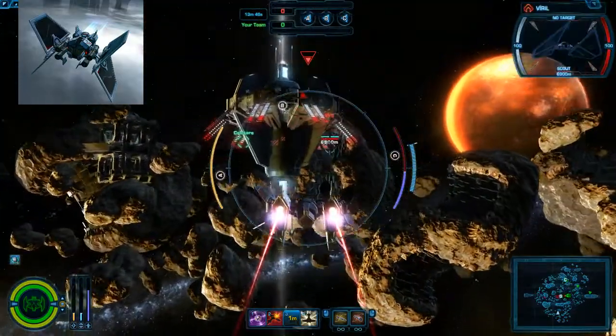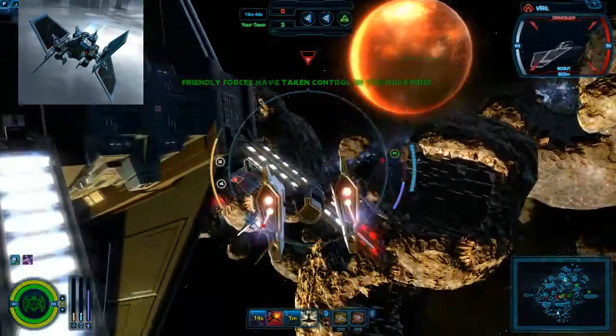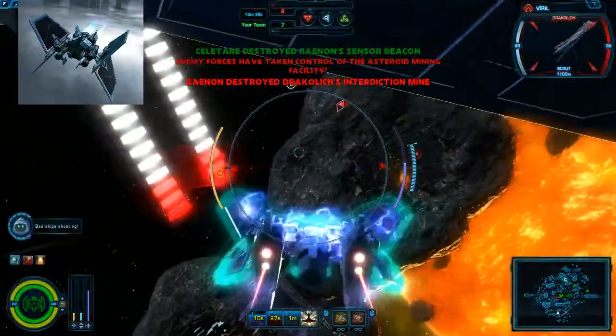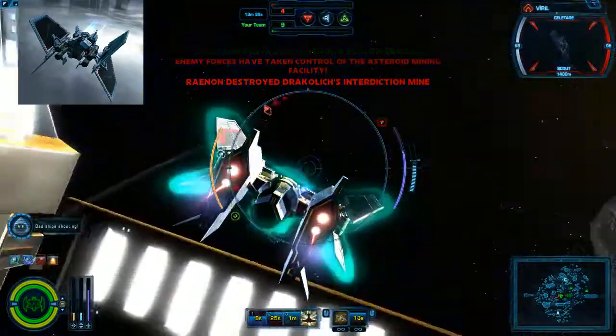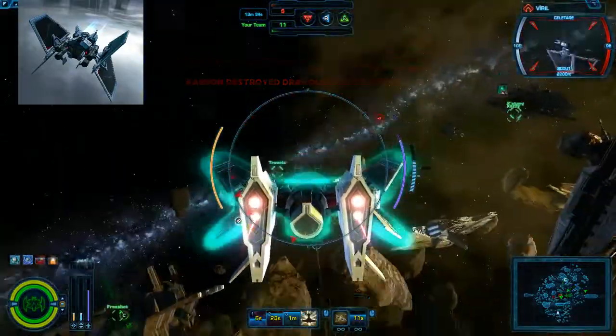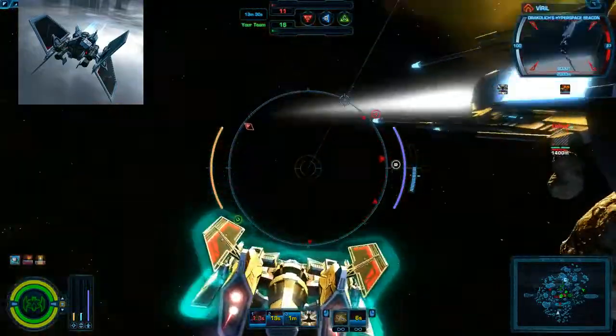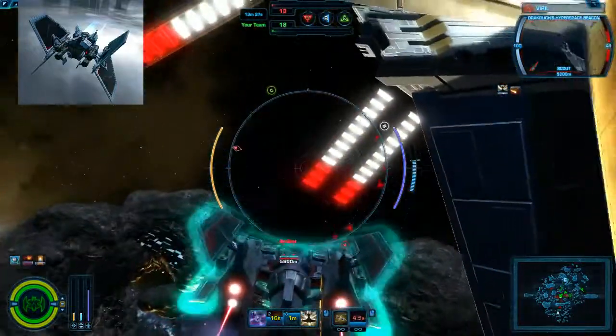With hyperspace beacons, you kind of want to put them behind structures. What we're going to be doing is alternating placing mines. For things like EMP, you alternate — if I had dropped both mines there, I'd have just lost them both. This way I didn't.